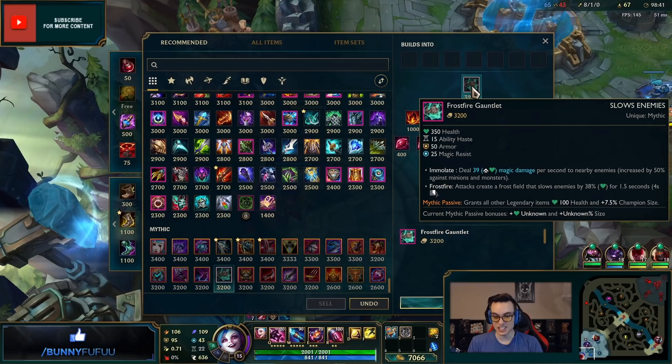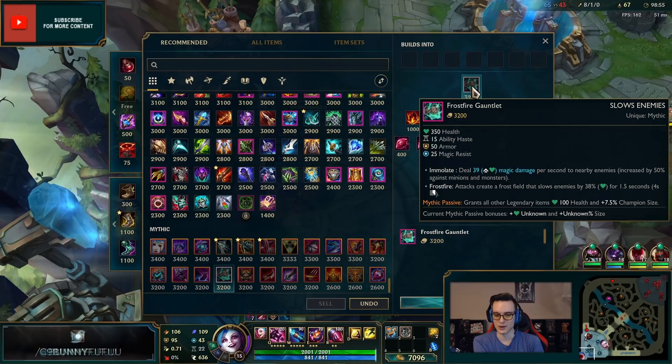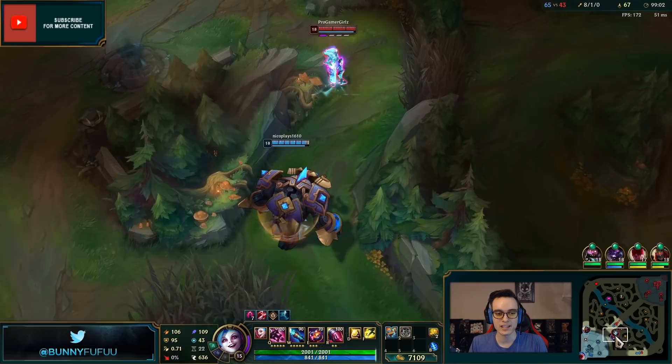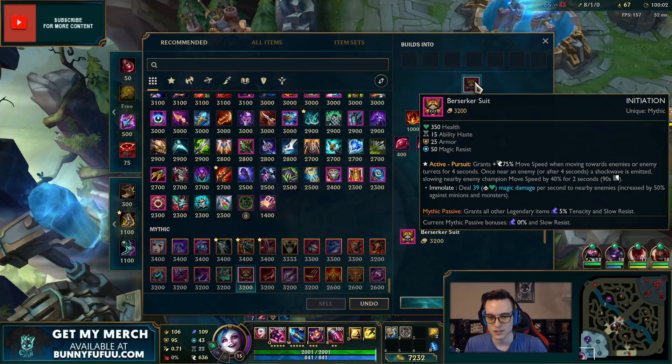Frostfire Gauntlet — all you need to know is that each legendary item you buy increases you in size and you get more health. It works like a Frozen Gauntlet too, so this is definitely going to be one of my favorite items. Berserker Suit is essentially Righteous Glory along with a Sunfire Cape — if you want to run people down this could be a good choice.